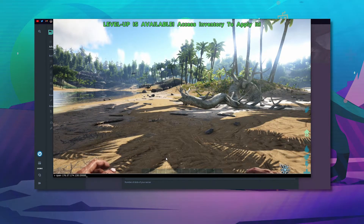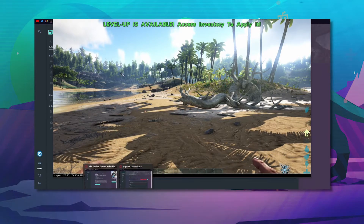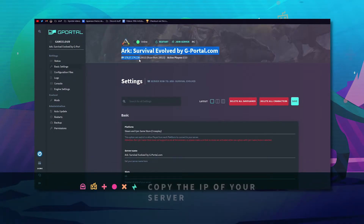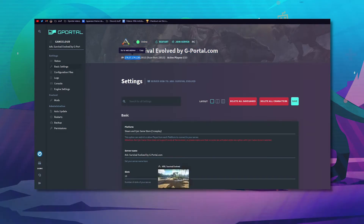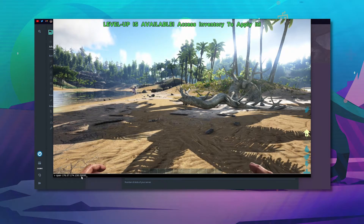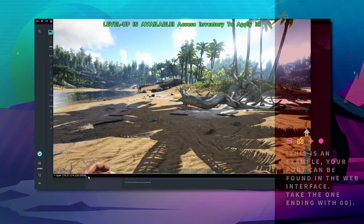In the meantime, type "open", grab your IP — which is this bit — put it in there, and then type 29500.